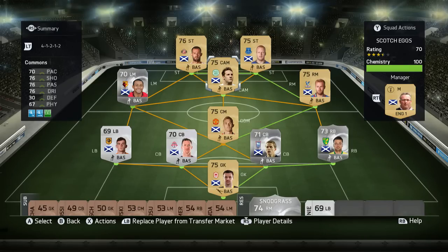In CAM, Chris Commons — probably my favourite player in this team other than Fletcher. One of the players I hadn't used before: 70 pace, 76 shooting, 76 passing, 76 dribbling, and free kick stats as well. He was really good, scored a lot of goals for me and was probably one of the better players in this team.